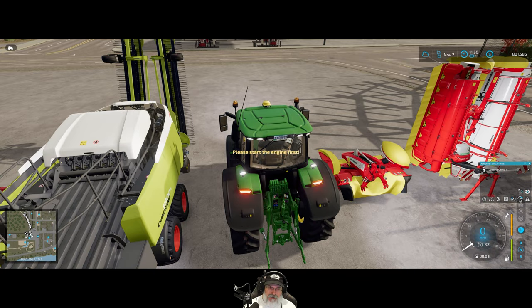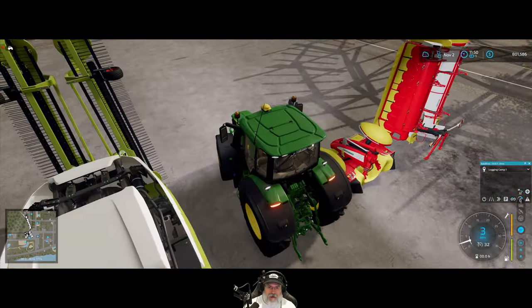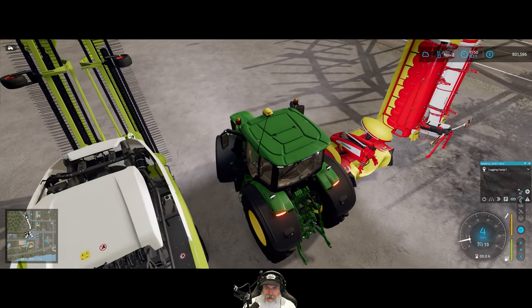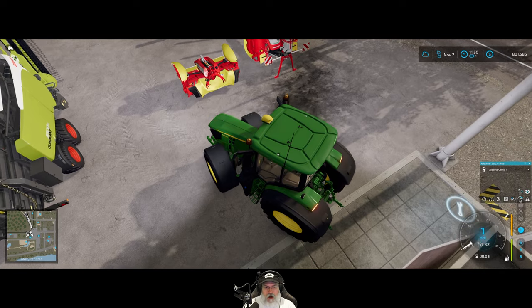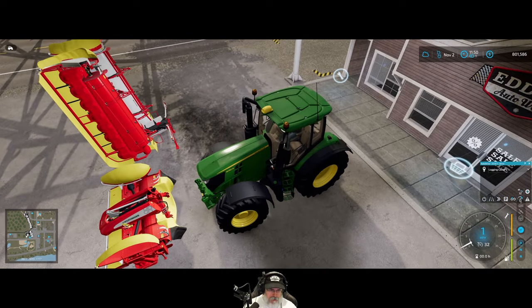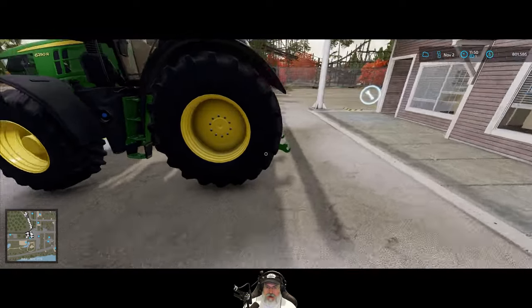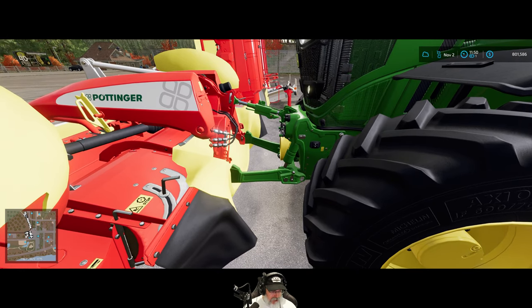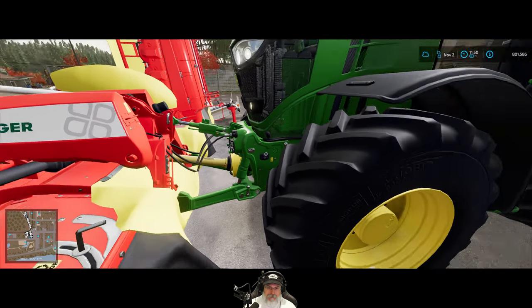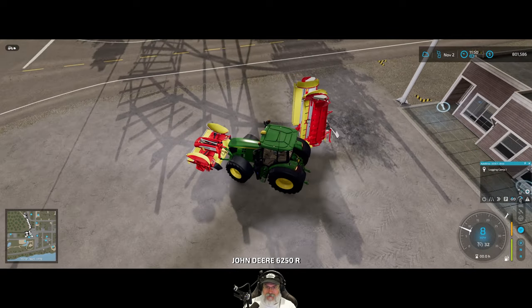I've used this John Deere several times doing contracts and really like it. The plan is to mow and bale the wild grass first, and once that's done we can get the sheep — because we'll have something to feed them. Then we'll do the plowing afterwards.